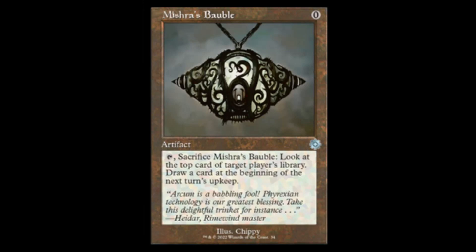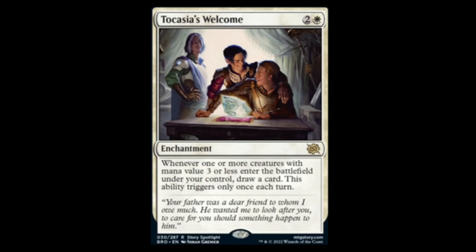Next we have Tocasia's Welcome — white and two, enchantment. Whenever one or more creatures with mana value three or less enter the battlefield under your control, draw a card. Only triggers once each turn. It's kind of like the vampire welcome in Innistrad but based off of mana value instead, which can be deceiving because three or less can get you some really powerful stuff. The cool thing about three or less is it includes tokens, so this with Wedding Invitation is probably gonna be disgusting.